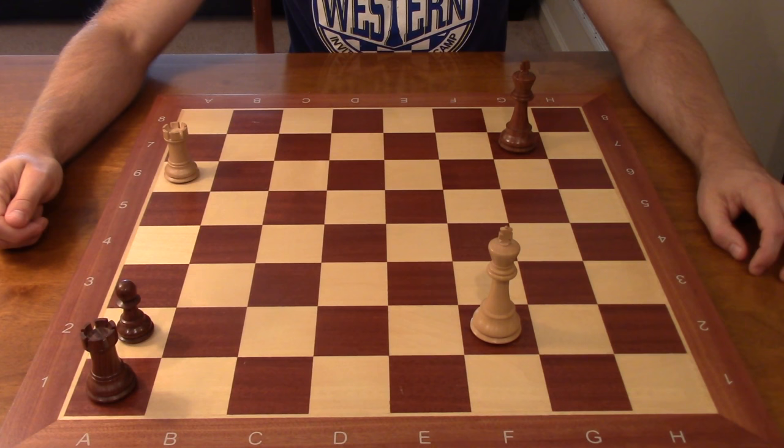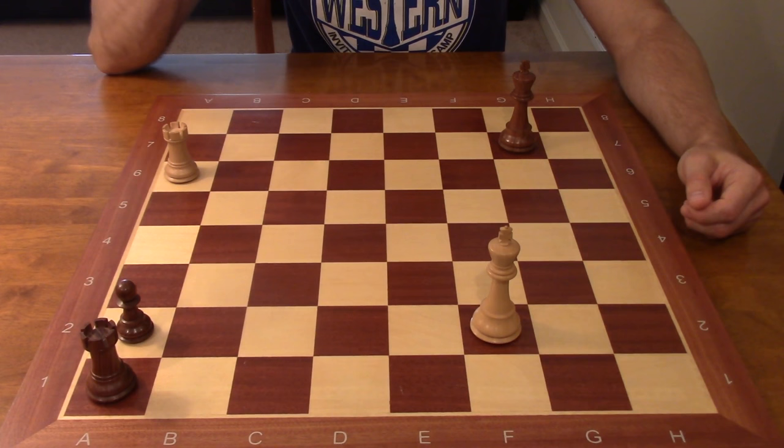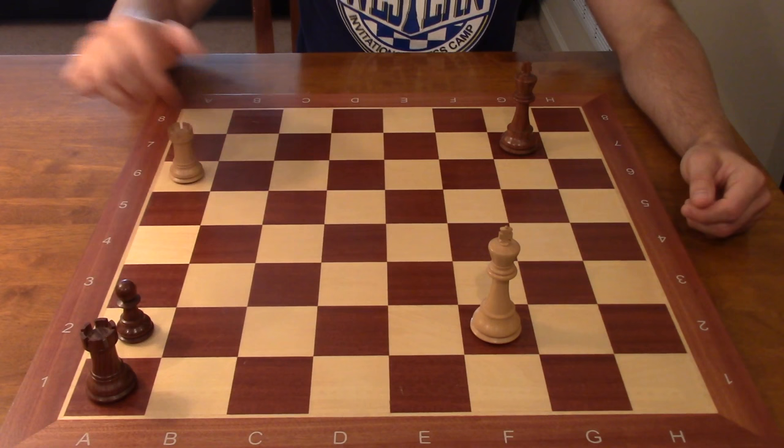White to play must display knowledge of a counterintuitive idea if they hope to hold this position. It is a draw, but white will have to play something that goes against what you would normally expect. If white decides to check the black king, it's not going to lead anywhere. Checks are just a temporary solution — the king is going to zigzag over and eventually attack the white rook, and white is going to run out of checks.